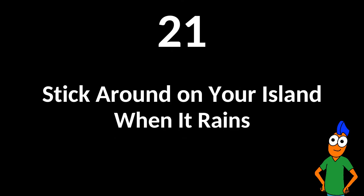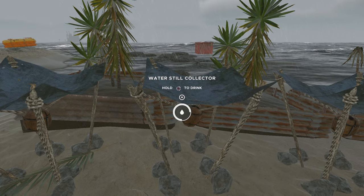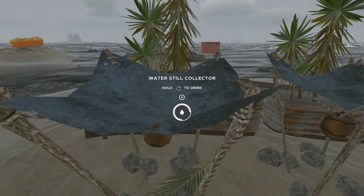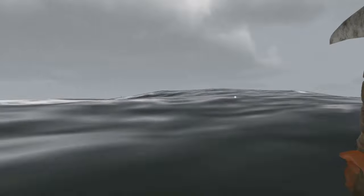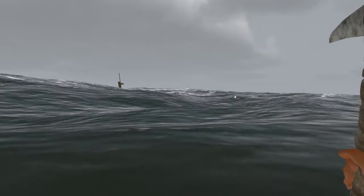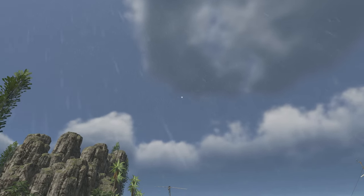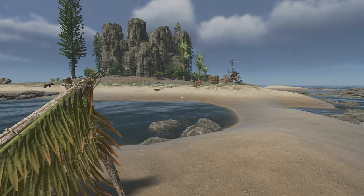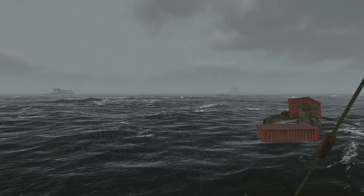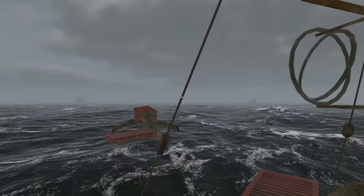Stick around on your island when it rains. When it is raining on your island, wait for your farms and your water stills to fill up before you leave the island or before you sleep. You don't have to stick around and watch your farms — just remain on your island while it rains. If it rains on one island, there is no guarantee that it rains on others. If you are away from your home base and it starts to rain, don't assume that it is also raining on your base.